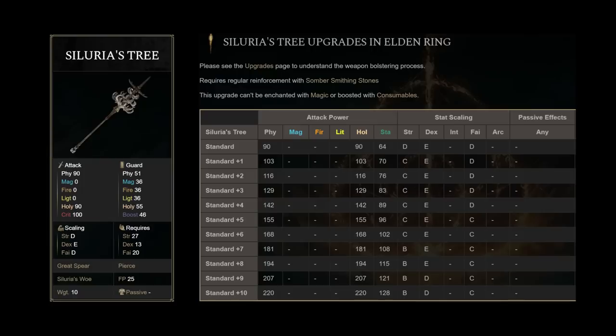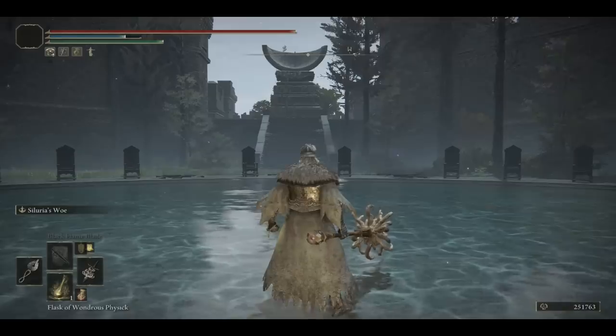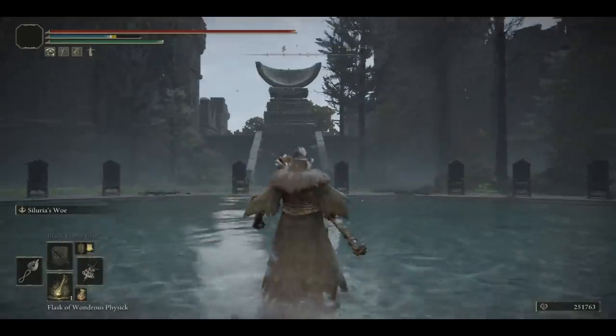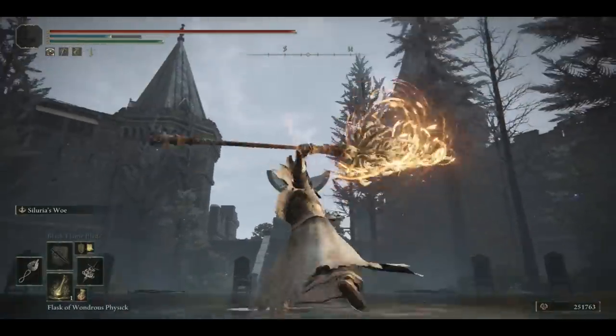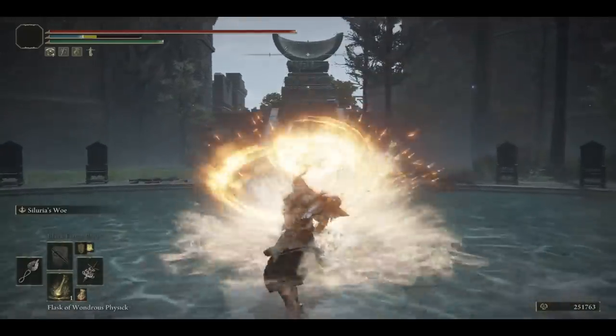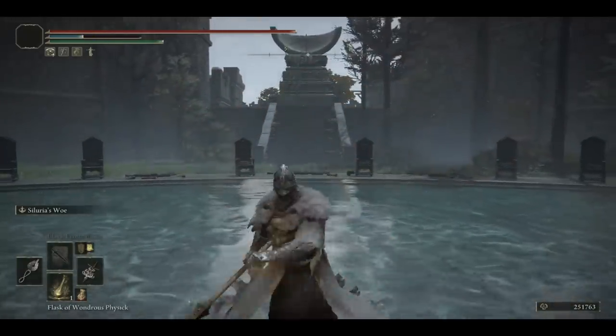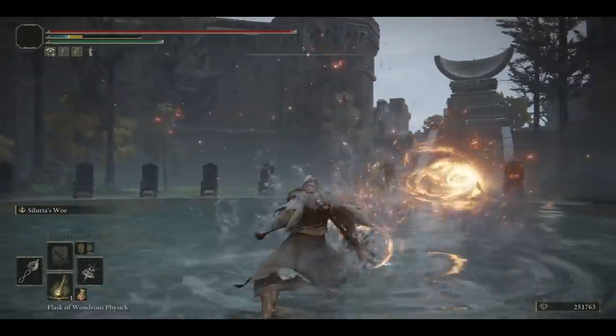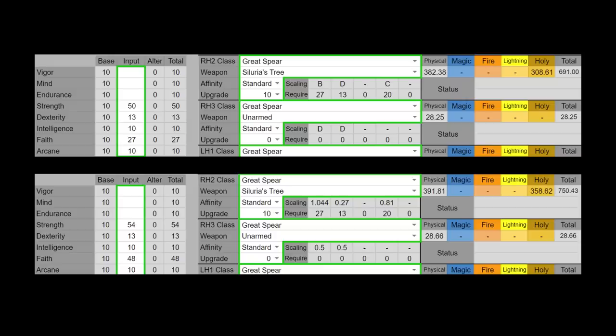Next is the Silurius Tree. Its unique weapon art actually stabs downwards rather than forwards if you don't hold it. If you do hold it though, the energy wave coming out from the weapon art goes forward. This weapon art scales purely off the weapon's attack, so feel free to just optimize for AR, like I'm doing here on screen. You want to invest into strength first, and then if you have spare points, into faith. Of course, you can still go full faith and still use this greatspear, but it'll have less AR.